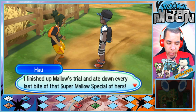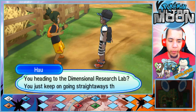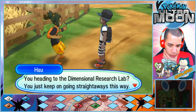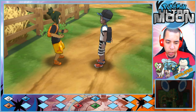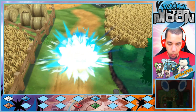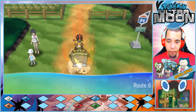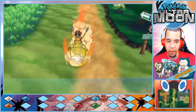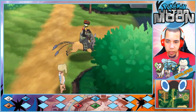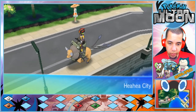I finished up Mallow's trial and ate every last bit of that Super Mallow special. Boy, that was good enough to break the mouth. You're heading to the Dimensional Research Lab? Just keep going straight this way — maybe I'll catch you there later. I've already been told it's past Route 6. Is this towards Royal Avenue? It is. We've already done everything you can do here, so let's go ahead and make our way.